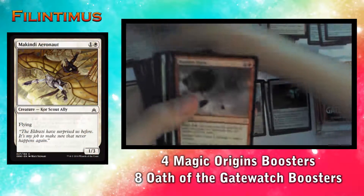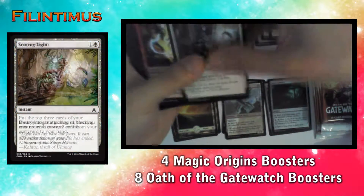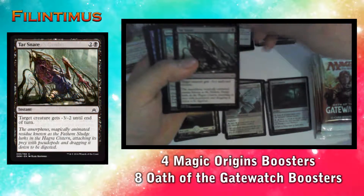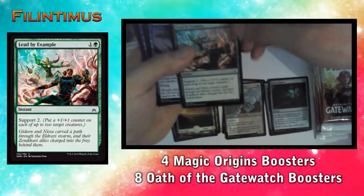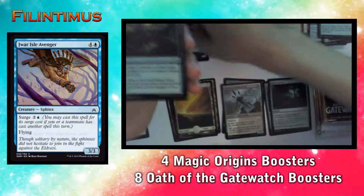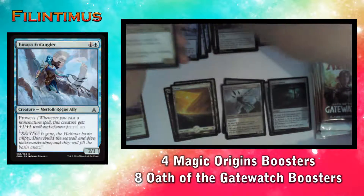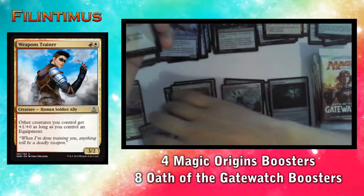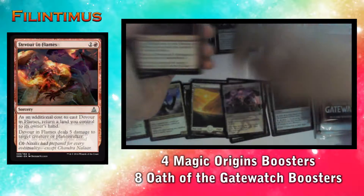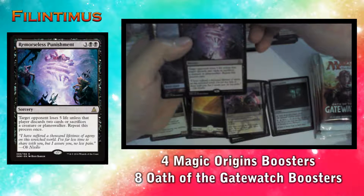We have a Makindi Aeronaut, a Boulder Salvo, a Corpse Churn, a Searing Light, a Sparkmage's Gambit, a Tar Snare, a Loam Larva, another Tar Snare, a WarIsle Avenger, a Pulse of Murasa, an Umara Entangler, a Weapon Trainer, a Relief Captain, a Spatial Contortion, a Devour in Flames, and the rare is Remorseless Punishment.